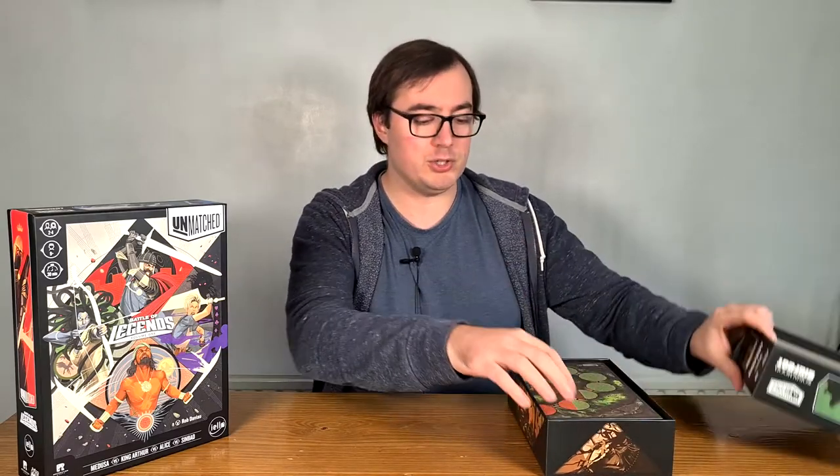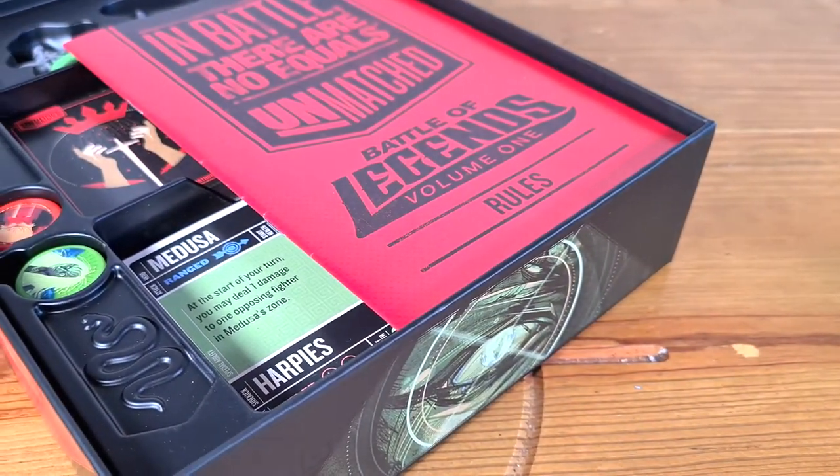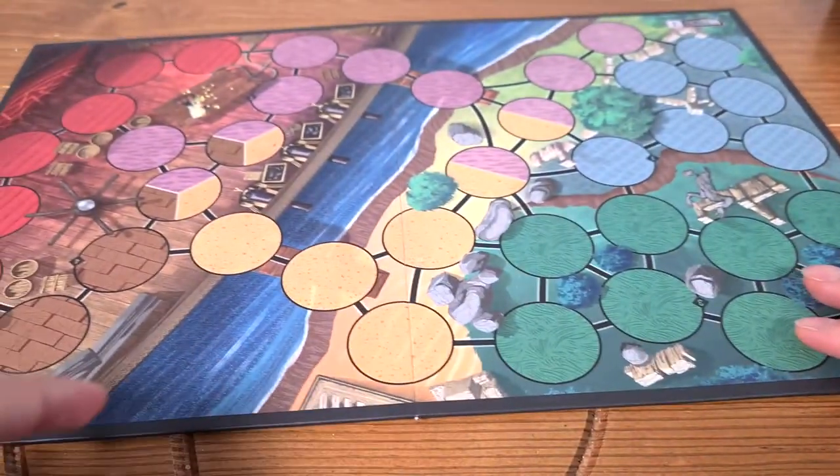To start the game, you pick your hero regardless of which box it comes from. You're also going to need a board from either of the boxes, and they are double-sided. The smaller box has a board designed for two players, while the larger box includes a different board for team mode, but all boards work together. You just need to pick one and pick a side — it's simply a slightly different configuration of the map.